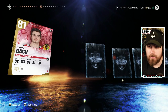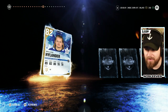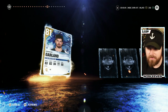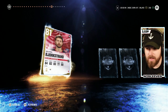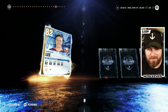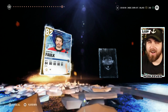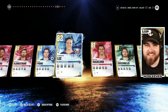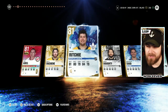84, 81 Travis Konecny — no purple. Kirby Dach — oh my god. This is why I don't do pack videos. Connor Garland, Jonathan Huberdeau — 85 overall. Oliver Bjorkstrand, Neil Pionk. Five to go: Anders Lee, not one purple. Michael Backlund — can we save it? Three to go: Matt Zuccarello. Jayden Schwartz. And that is how you flush 125,000 coins down the drain — just an absolute brutal display.